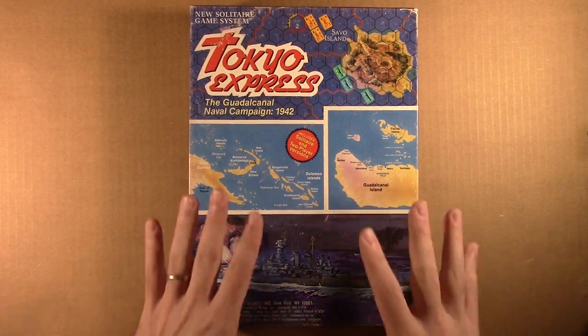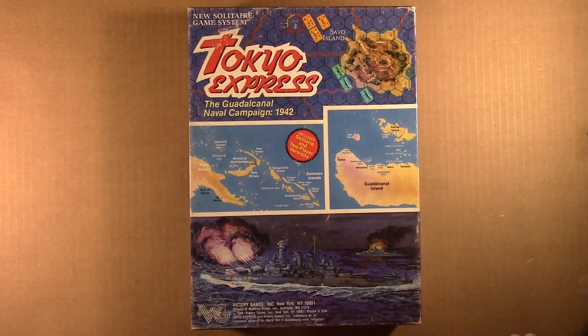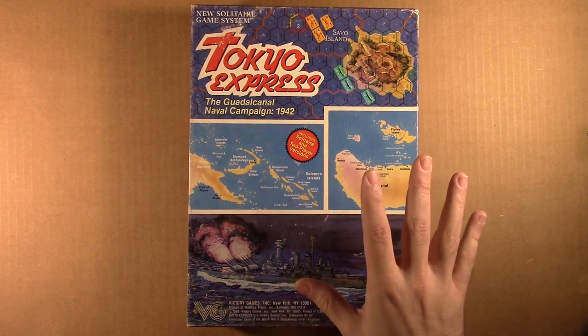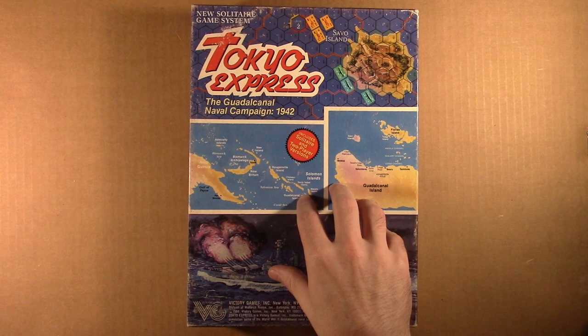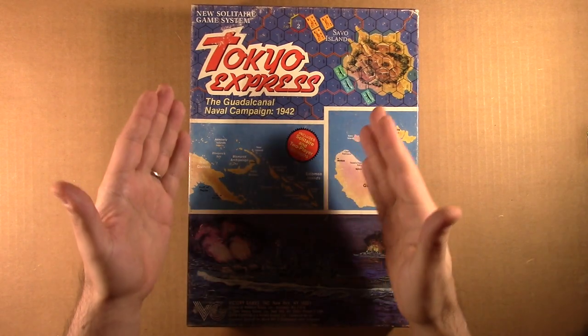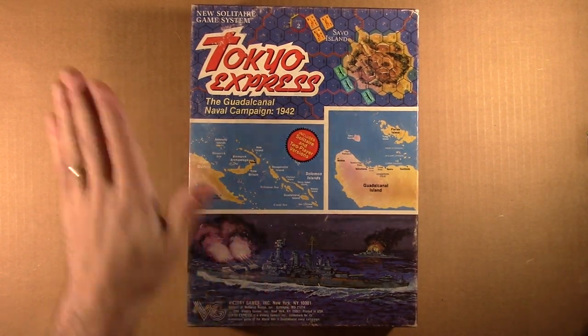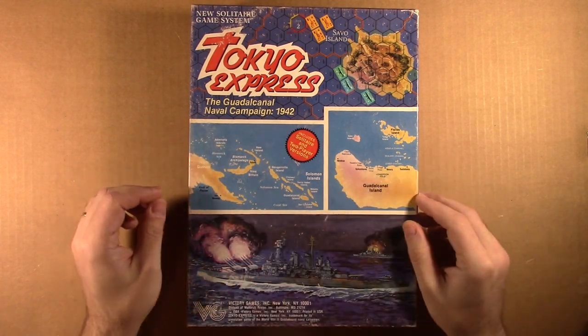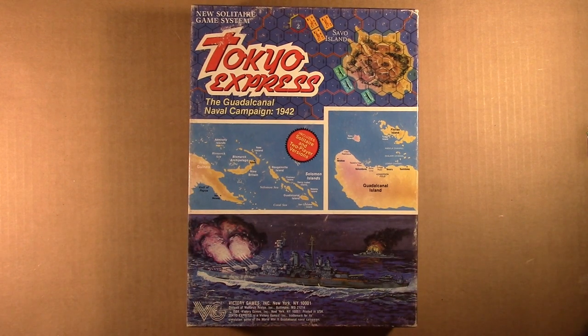We'll go ahead and take a look at what comes in Tokyo Express — that's the first one we're going to look at. I know little to nothing about Tokyo Express other than what I've read on the box, but I do know that Victory Games created some really classic solitaire games. One of them was Carrier, and that came before Tokyo Express. Tokyo Express came second, and this is talking about the battles of Guadalcanal — the night battles, especially the Tokyo Express where the Japanese were trying to rush troops in to take over Guadalcanal, and the Americans were there to try and stop them. A lot of intense fighting that led to the nickname Ironbottom Sound, as a lot of ships were sunk during this time frame of World War II. This is a solitaire game for that, and it also has a two-player version included in the rules.